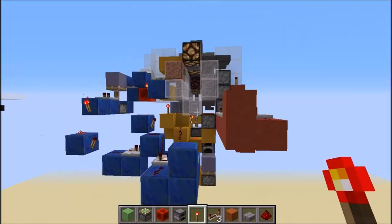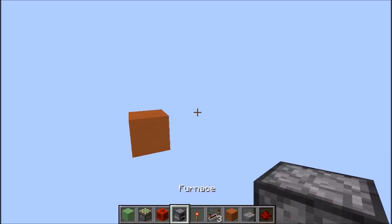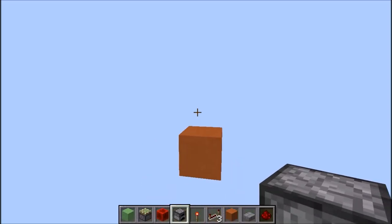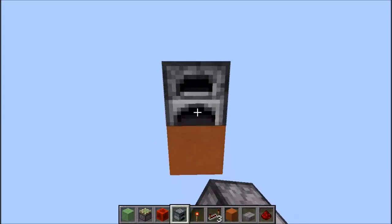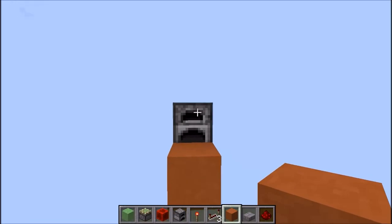Donc on se retrouve à tout de suite pour le tutoriel. Tout d'abord on va commencer par faire le double piston extender. Il va nous servir à rétracter la netherrack et à libérer le passage. On va faire en sorte qu'on puisse cliquer à travers la flamme grâce à l'aide d'un four.